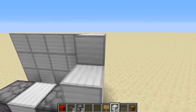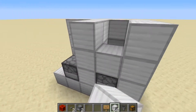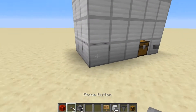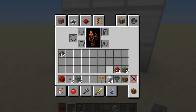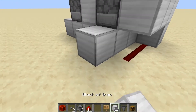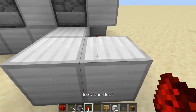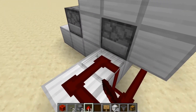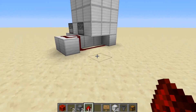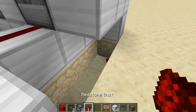Build blocks out the back, then build up the side wall and build up here. Coming out from behind the button, place redstone dust that wraps around like this. Make sure that the redstone dust goes down into the ground so it doesn't connect with itself, like this.